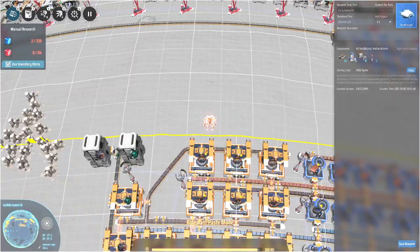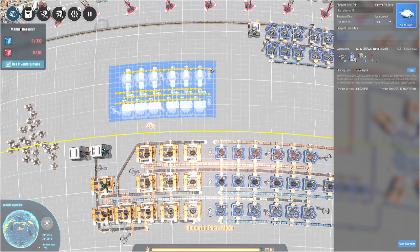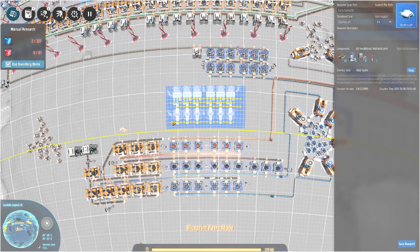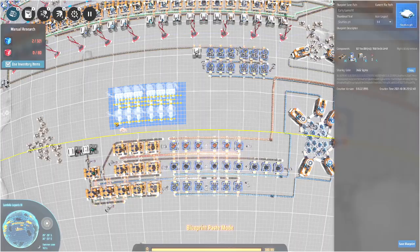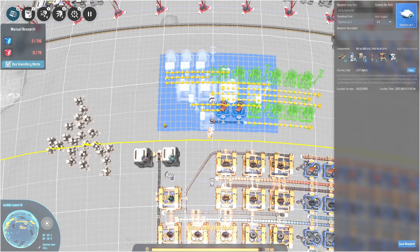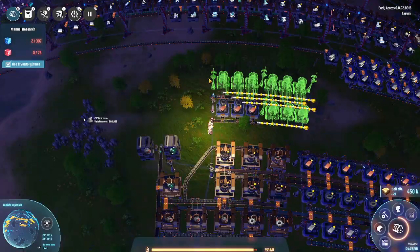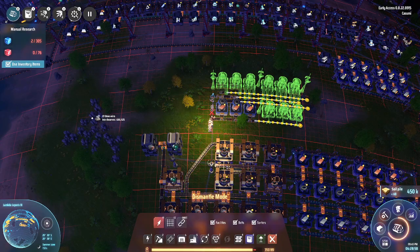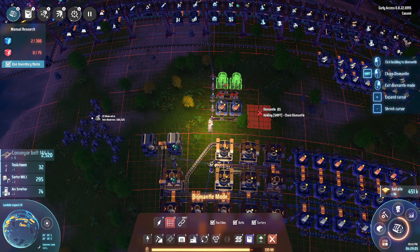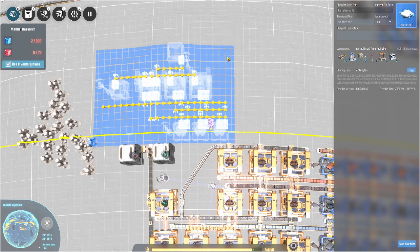Instead of flying off to the other planet and grabbing titanium by hand, we are going to automate that. I have two blueprints to do just that — let me set them down so you can see. They work the other way around, so let's do it like that. Let's be smart about it, put them here, and you'll see why in a second. Let me flip part two around as well. Let me remove this and start with part two first.